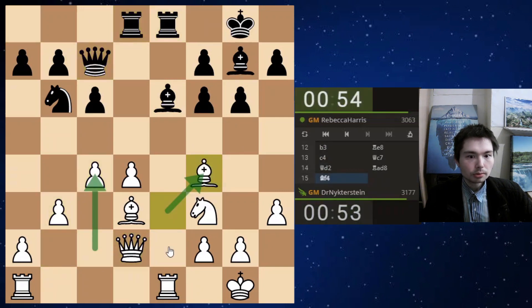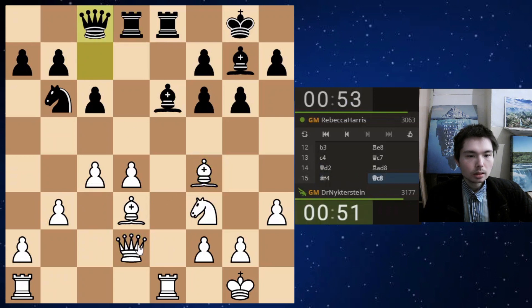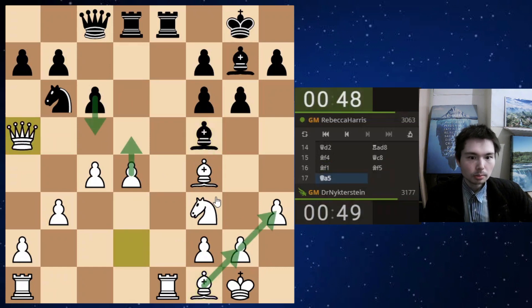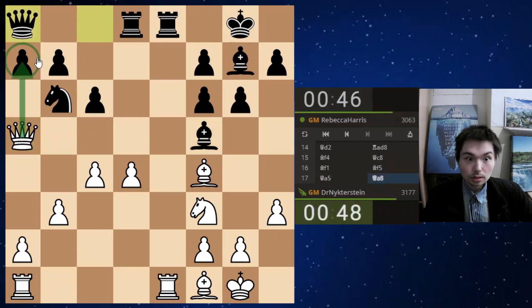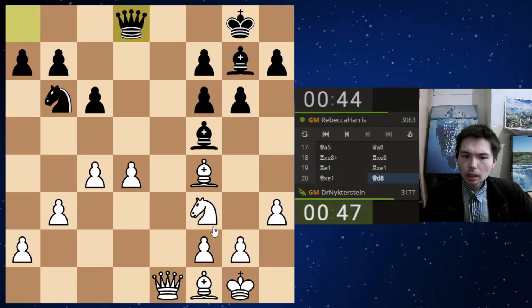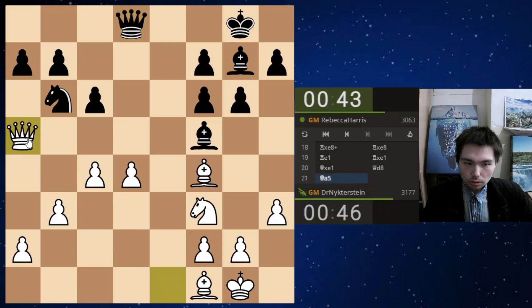Queen d2 with Bishop f4 hitting the queen. Bishop back to f1. f5 — is there? Bishop f1 guards this. If c5, d5, Bishop f5, Queen a5 attacking this pawn or Queen a8 — take, Rook e1 offering a trade. He takes with the queen — interesting. Now the queen just comes back.